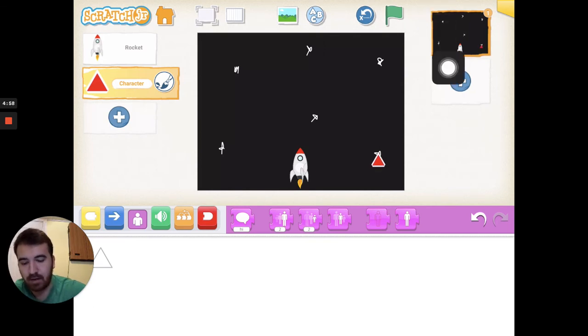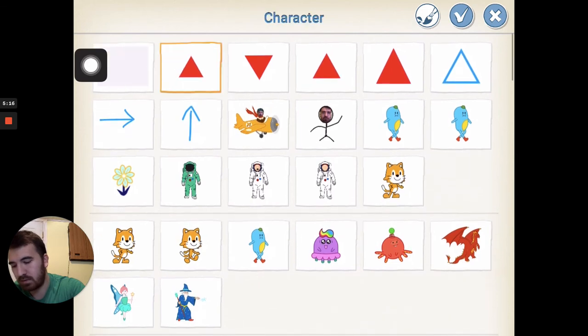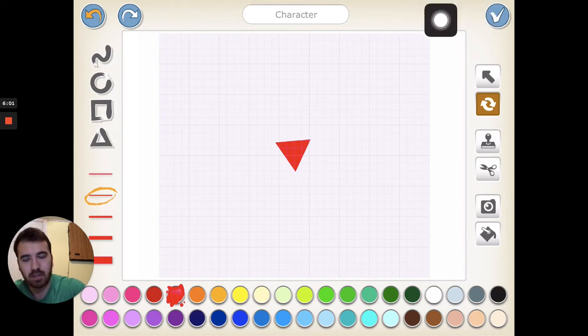Now I need a down arrow. Instead of redoing the whole thing, go to add a character with the plus sign — it saves the last one you created. Select it but don't hit the check mark; hit the paintbrush. You'll see two arrows circling each other — click that, then hold down on your triangle to flip it upside down when you drag your finger. You need to be precise. It's a little crooked but you get the sense it's a down arrow. Hit the check mark and pull it right below the up arrow.